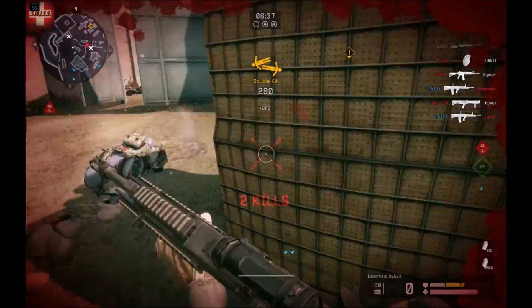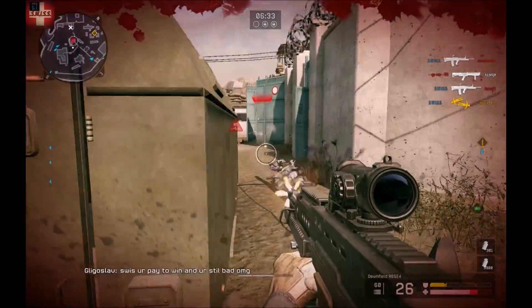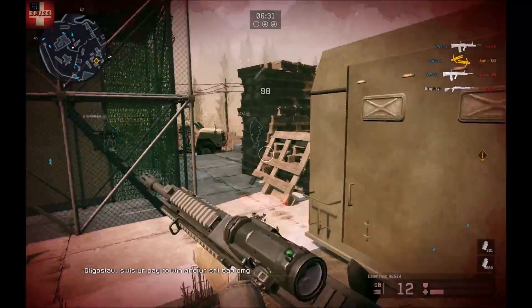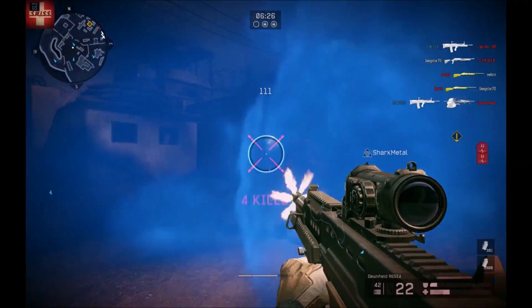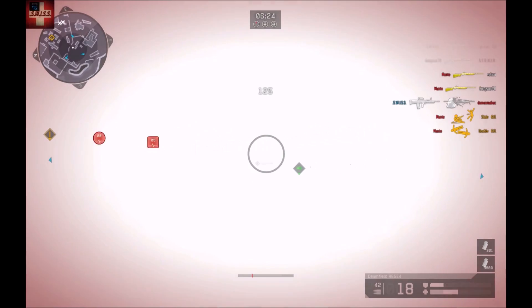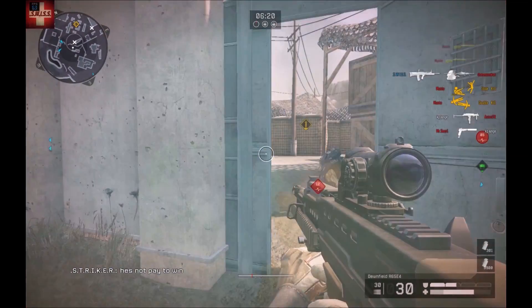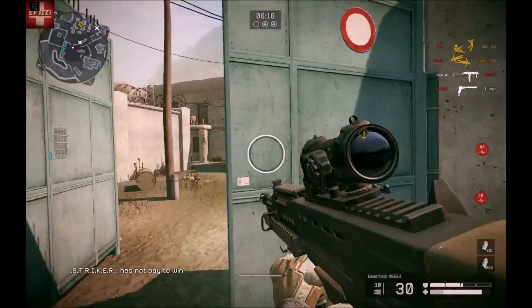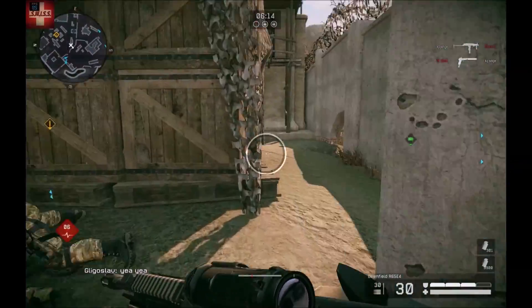If you have a look at the Downfield gameplay, we see first that it has a burst fire mode, and this is something really rare in Warface because we have only the F1000 and the M93R — that's the pistol — and other than that we don't have any burst fire weapons in Warface. So this is something really special and we need to take note of it because burst fire weapons are really rare in Warface.